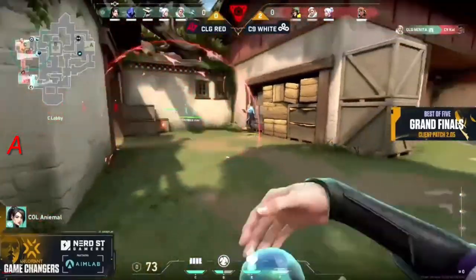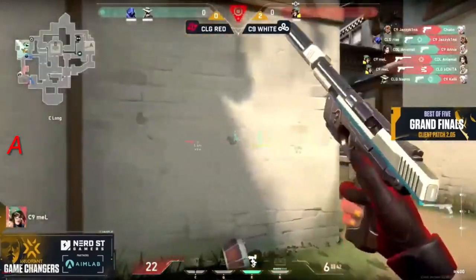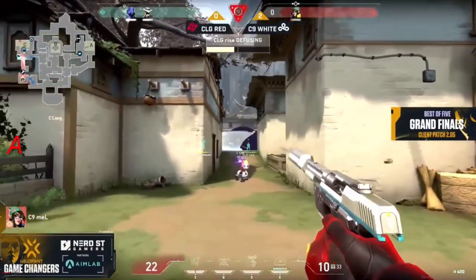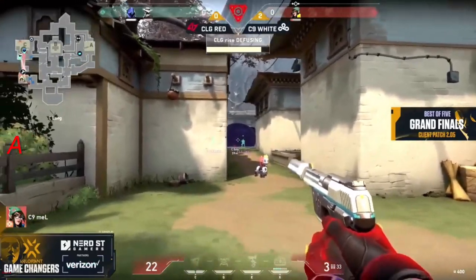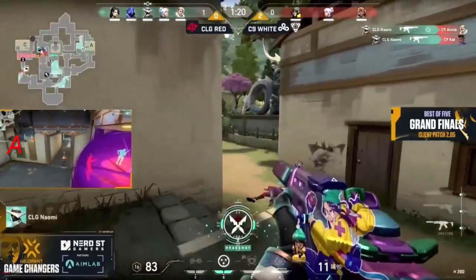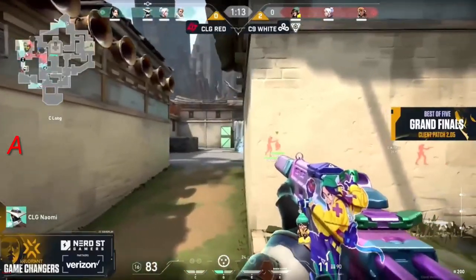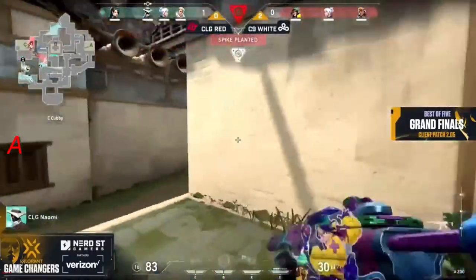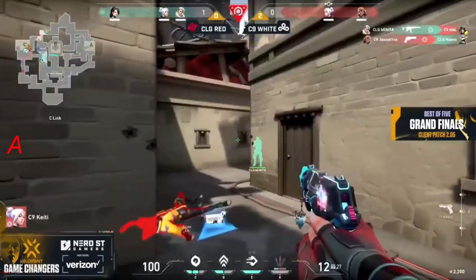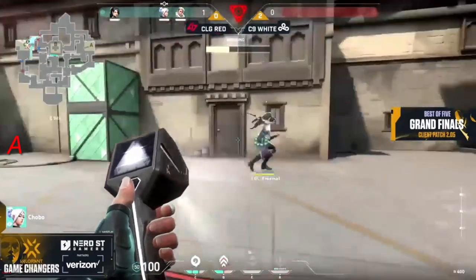Jessica is trying to retaliate as the battle ensues at the bottom of the C site. C9 White are at a one-player disadvantage, but it's going to be Mel — who else — trying to clutch a two versus one. A turret comes out, but it's also a smoke — so hard for her to capitalize. I'm getting deja vu — I've seen those double kills kick off. Naomi is in the prime position — it's a rush through garage over to the C site. They do attempt the retake but there's only one left. It could be Jazzykins, and she'll go down to the hands of Chobo.